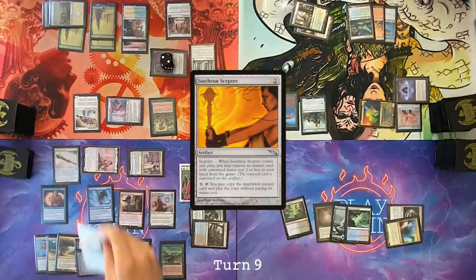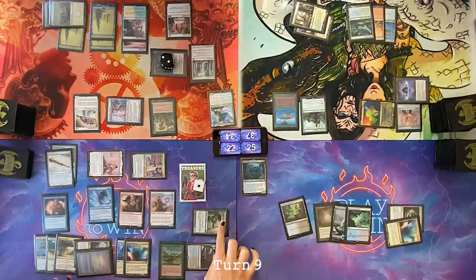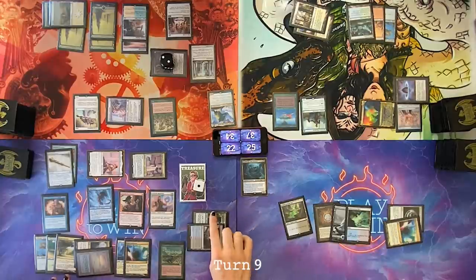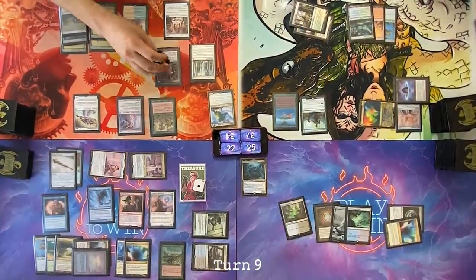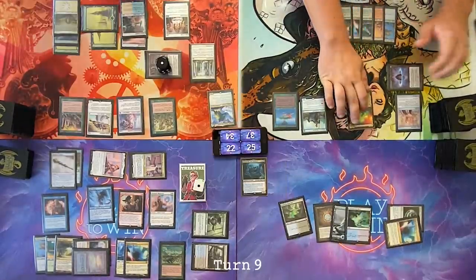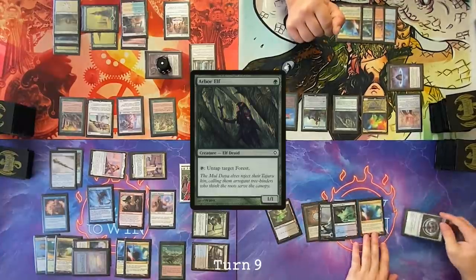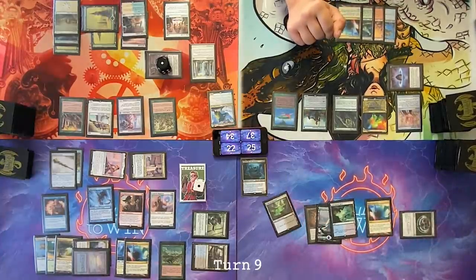Cast Isochron Scepter and imprint a Dramatic Reversal under it. Pass my turn — I only have one dork so I don't have enough to actually go infinite on it. Untap, one counter off, Tangle Wire down to one. Draw for turn. Cast a Sylvan Safekeeper. Pass the turn. Just going to leave this. Draw for turn, cast Arbor Elf. Pass. Here's my tap tax. Draw for turn. Pass the turn.